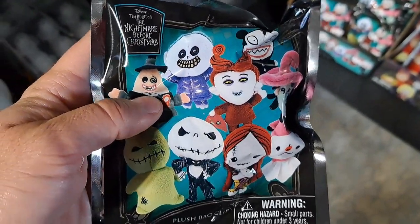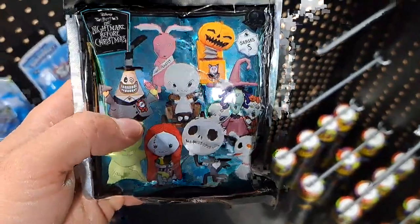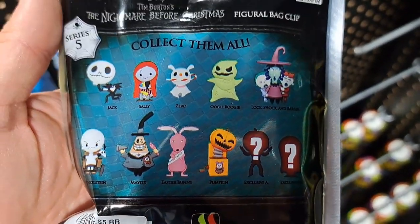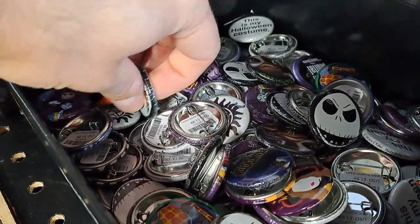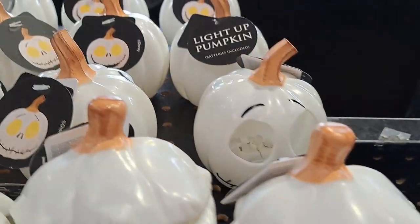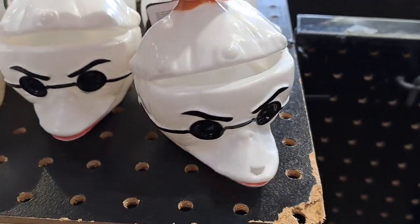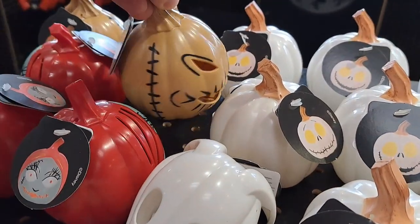Got these plush black bag clips here — different design mystery bags. Got figural bag clips, different mystery bags of different clips. I like that pumpkin one — Jack in a box, pretty cool. There's a headless Jack. Got a bunch of pins here, different Nightmare Before Christmas pins. Got these light-up pumpkins with different characters on them: the Doctor, Zero, Jack, Sally, and Oogie Boogie.